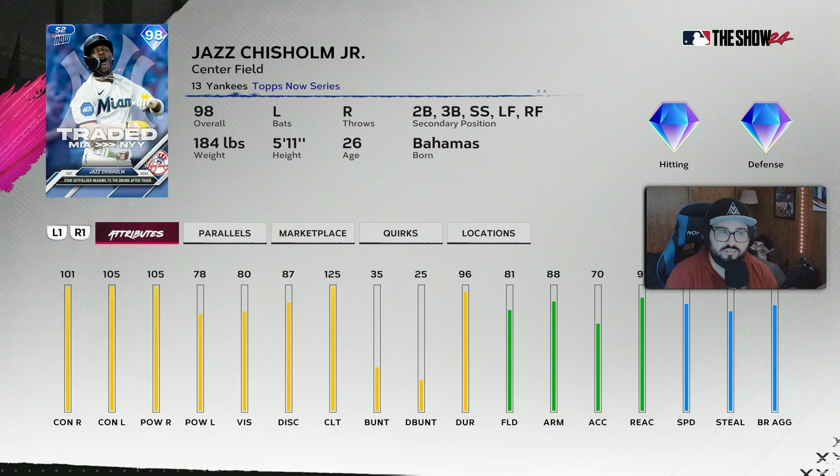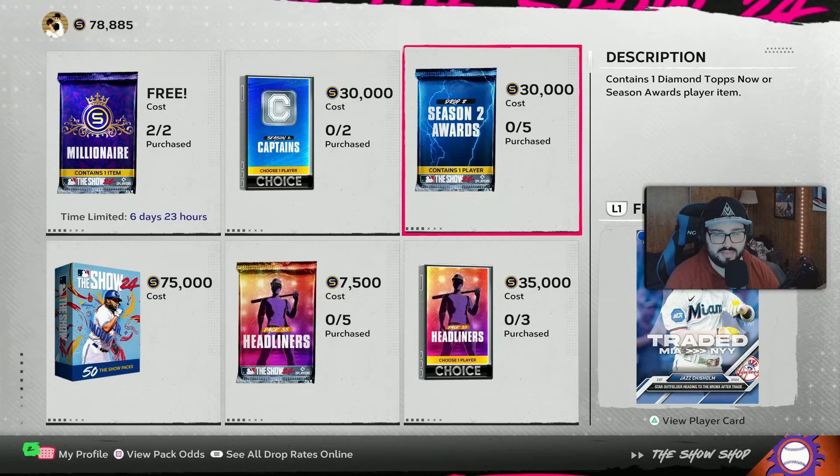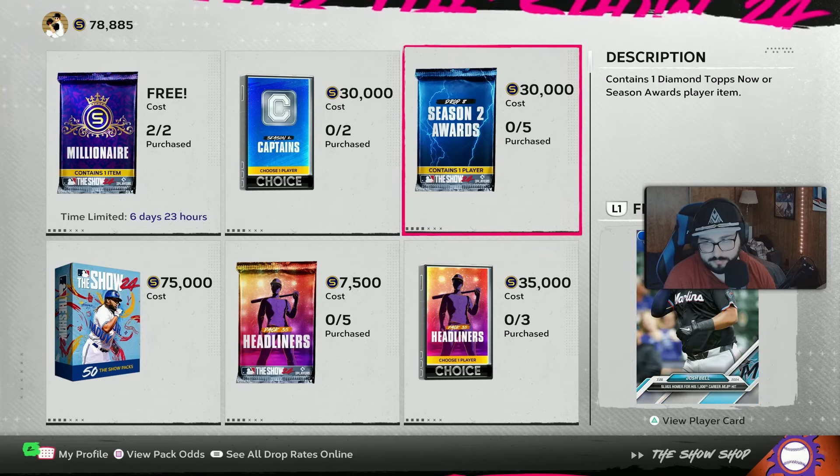The other one is Xavier Edwards. I think this is for hitting for the cycle. 125 contact wise, 98/77 power versus right and left. Can play short, second, and center field. Not too shabby. I wish his power was a lot higher, but I think he fits the Corbin boost, so that's good. Next up we get one of these trading cards, and it kind of looks like you might want to hold on to them packs for a couple of weeks.